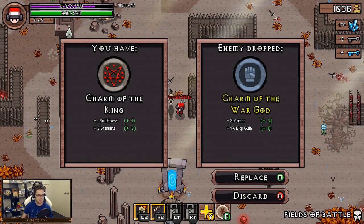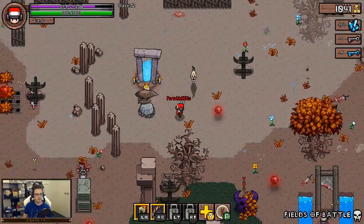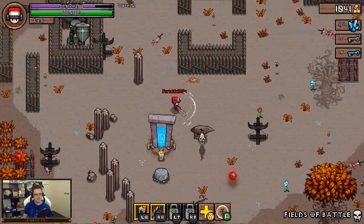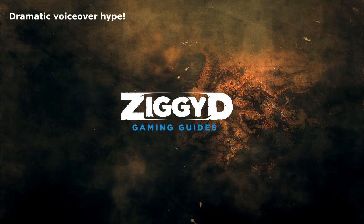It's a bad screech. It's pretty bad. 3 armor, 1% XP gain - that's pretty good. Let's get that. And we got a flying machine - a war zeppelin. Shoots homing missiles. What? Are you shitting me? Just how OP is the war zeppelin? Find out in the next episode.